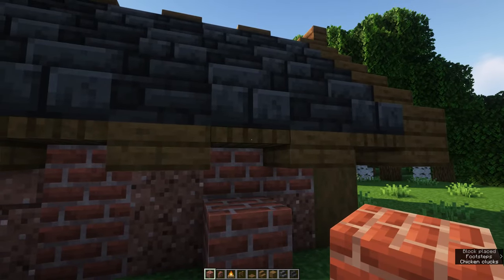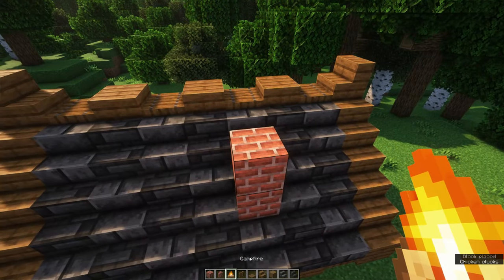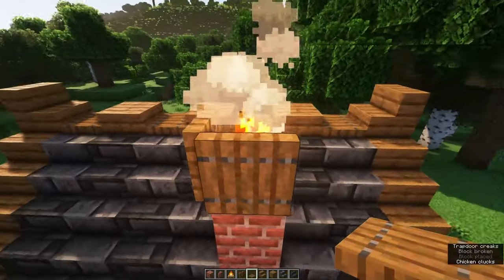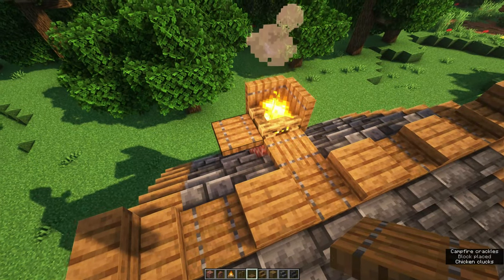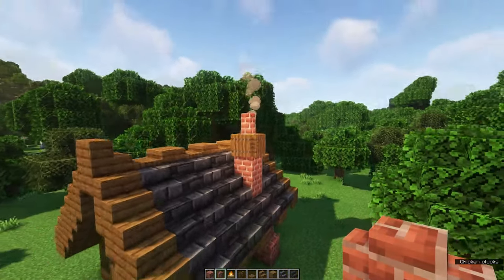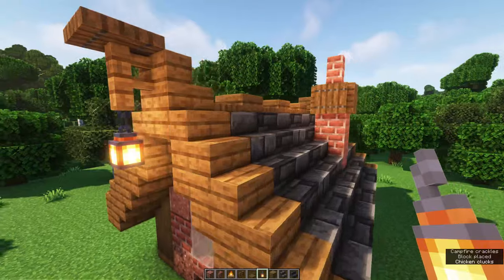At the side of the roof place a brick block and a brick wall. Remove one of your deepslate stairs. Add two brick blocks and a campfire on top. Surround that with spruce trapdoors and don't forget to put a brick wall on top of the campfire, otherwise it may set fire to the rest of your roof.